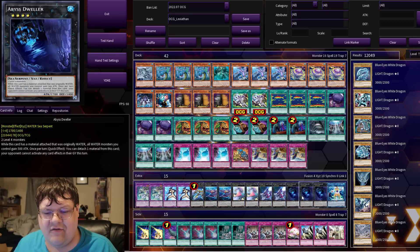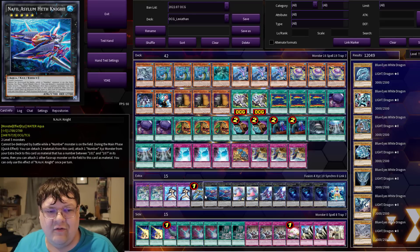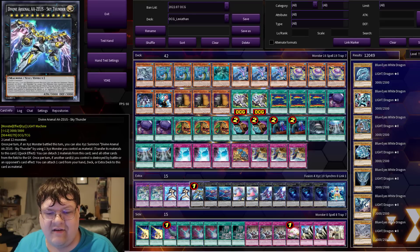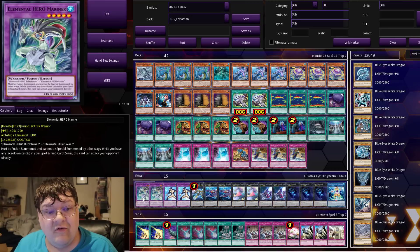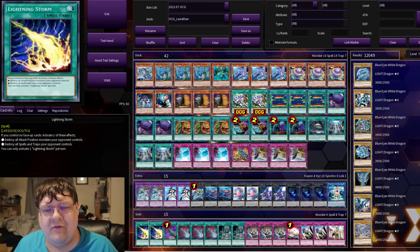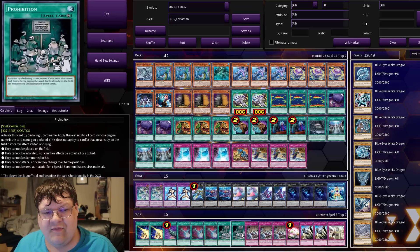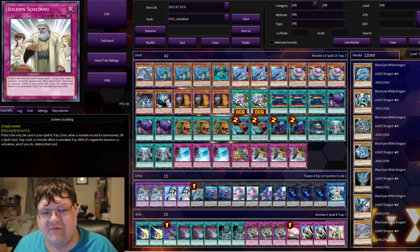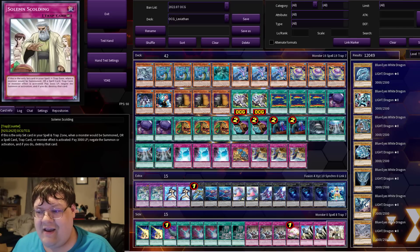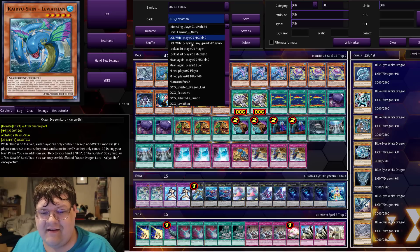Our extra deck here is one Coral Anemone, triple Bistroller, two Silent Honoric, two Buguskis, two Nefili Elysium Hethnite, one Zeus, two Marine Dolphin, and two Mariner. Then we have two Lightning Storms, one Harby's Featherduster, triple Adokum, two Prohibition, triple Evil Matched, one Red Reboot, two Solemn Judgments, and one Solemn Scolding, wrapping up this interesting list. I can't wait to play this — this deck is so cool.